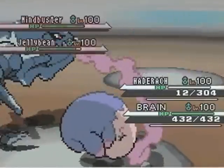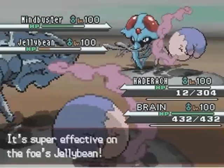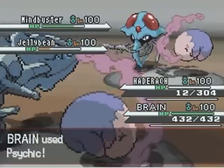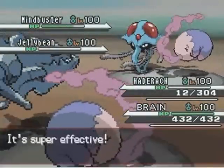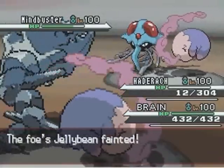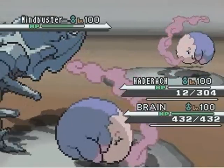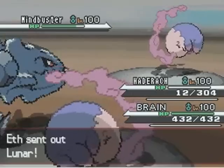I go ahead for the Earthquake here, hoping to take out that Jellicent, and it does a whole lot, but not enough for the KO. His Musharna uses Hypnosis and it misses. He says that hax changed the game — I say Hypnosis missing isn't really hax, I'm sorry, but Hypnosis has one of the worst accuracies of any move out there. If you're gonna try to put your Pokémon to sleep, you might as well just use Yawn. That's just my opinion.